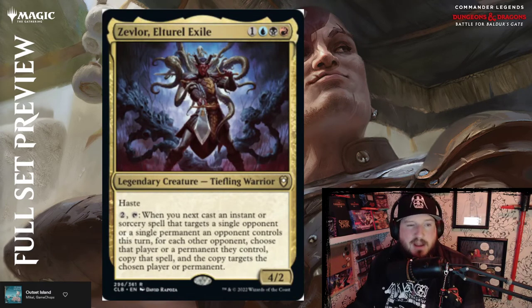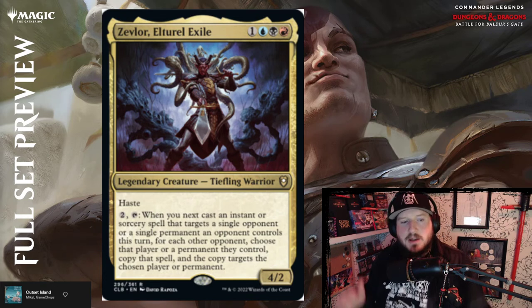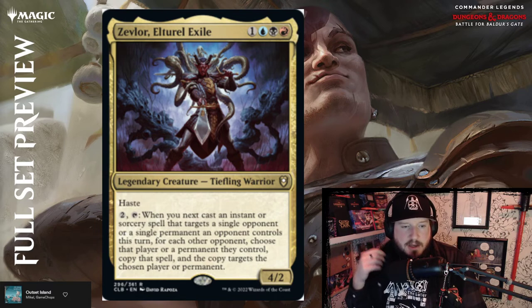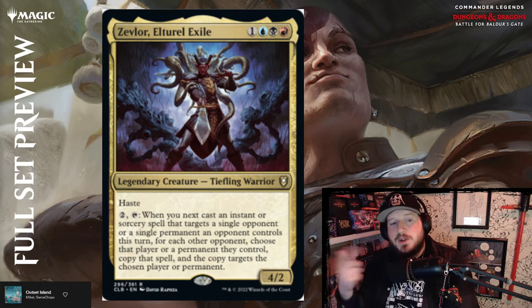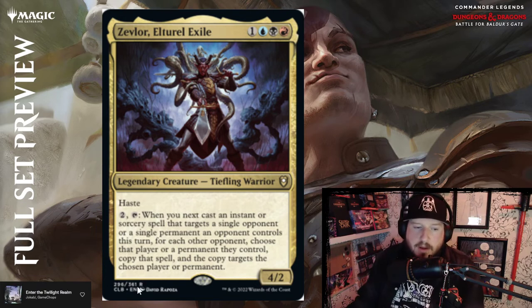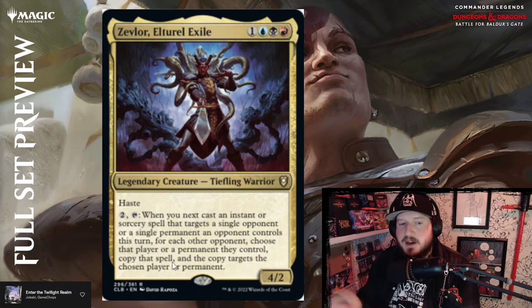Zevlor, Elturel Exile — one, blue, black, red for a 4/2 Tiefling Warrior with haste. For two mana and tap: whenever you next cast an instant or sorcery spell that targets a single opponent or a single permanent an opponent controls this turn, for each other opponent choose that player or a permanent they control, copy that spell, and the copy targets the chosen player or permanent. It's wordy but pretty good.